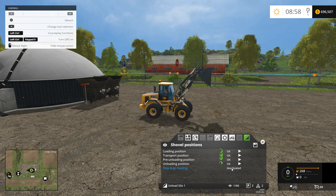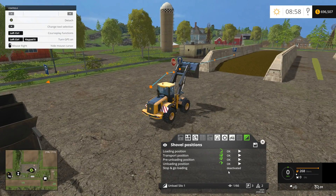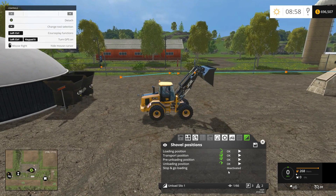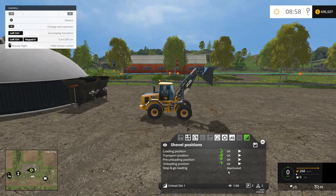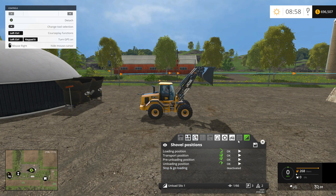Stop and go loading — leave that deactivated. Basically what that means is when it goes to fill with silage, it's going to just keep driving into the pile. Stop and go would mean as soon as it senses silage being put into the bucket, it'll stop driving, and if it stops filling it'll go forward a little bit more. With stop and go deactivated, you may drive up onto the pile a little bit, but with this wheel loader and that size bucket it will fill up pretty quick, so we'll just leave this deactivated.